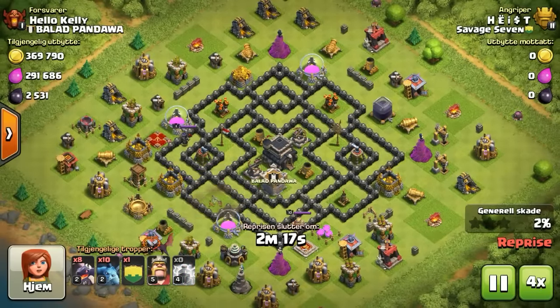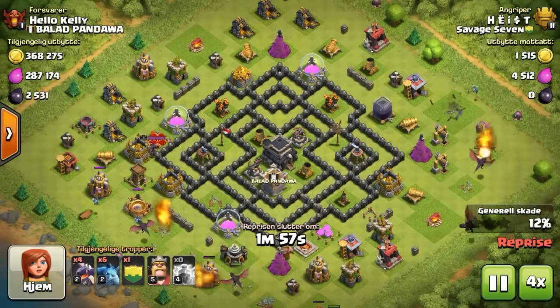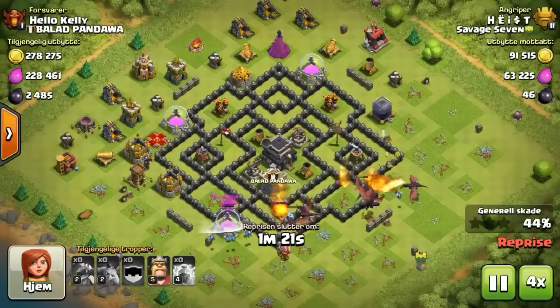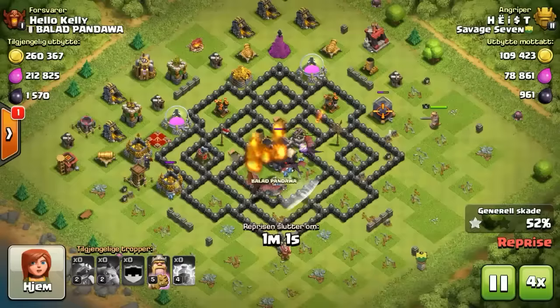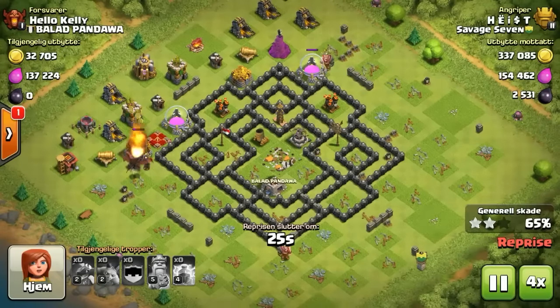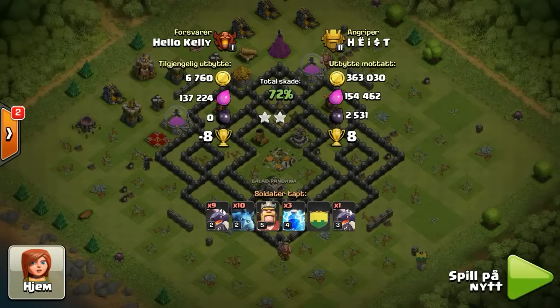And Heist — just doing what she does. Takes out that bottom air defense to the left, floods her way in towards that other little level one air defense. With the outside edges clear, things funnel in like she makes them do. Takes out that town hall — two stars, sixty percent. She lets it play out and adds a builder hut to her profile. Two stars for plus 8.